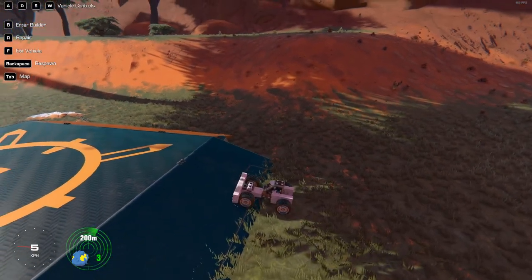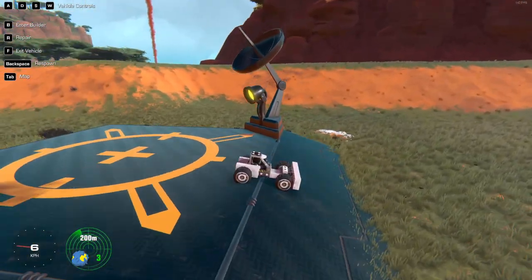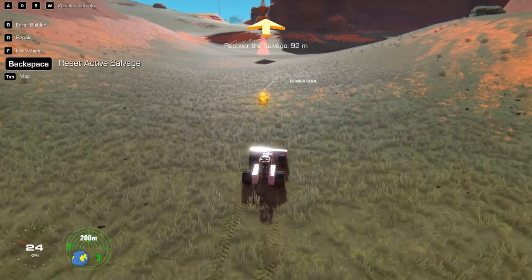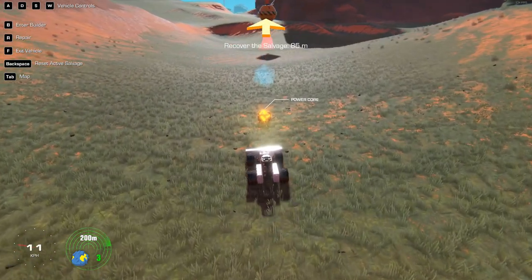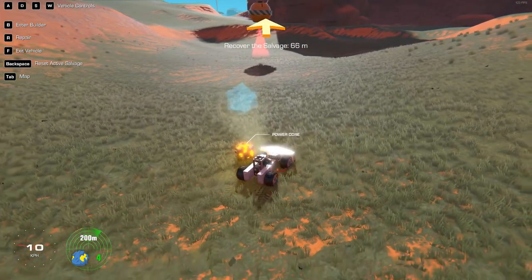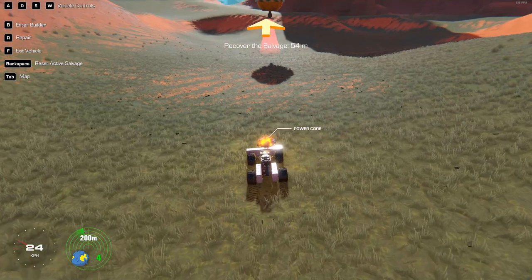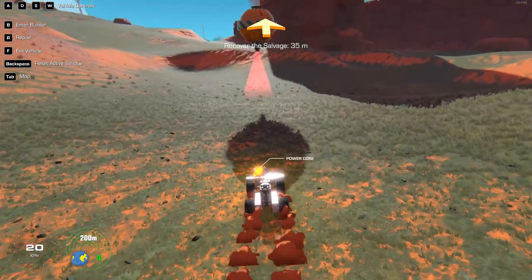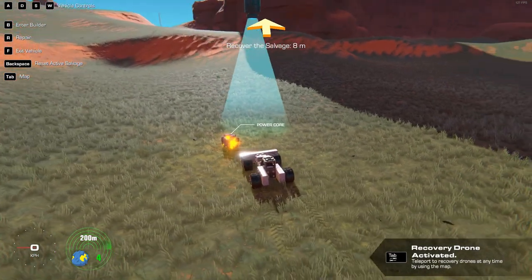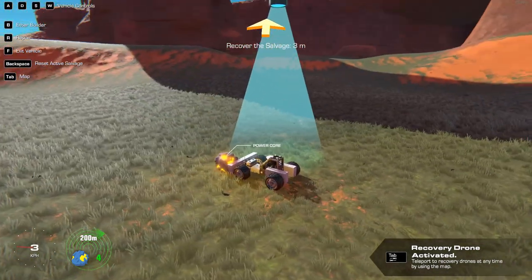Fortunately your cargo can be repurposed as building blocks. Build a functional spacecraft by salvaging the scattered contents of your cargo. Once you've located a piece of cargo, place it underneath the recovery drone to extract the building block it contains. Not all building blocks will be suitable for the spacecraft, but they can be used for local transportation. Good luck! This even has voice acting and a proper quest.